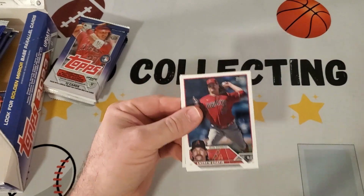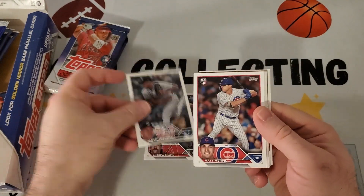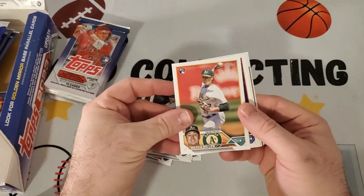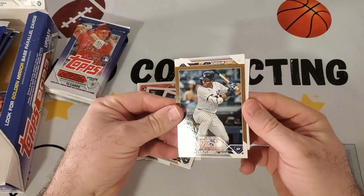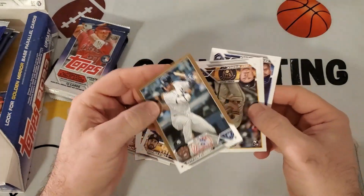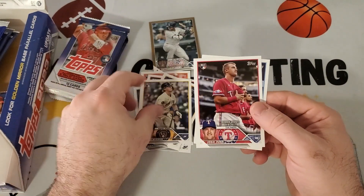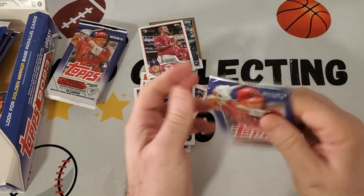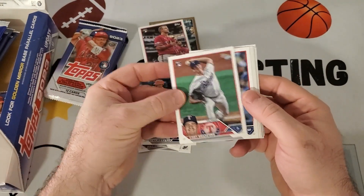We also have a hanger we haven't done yet. Going fast through the first stack — Andrew Chapin, Jonathan Loisaiga didn't play much this year, Chad Green, Mason Miller rookie debut. Got a gold already — Estevan Florial, and that's going to be numbered to 2023. Even though it is a Yankee, would have hoped for a different gold card. Also got a Josh Young rookie debut — that's the first pack. Next up, Cody Bradford rookie.